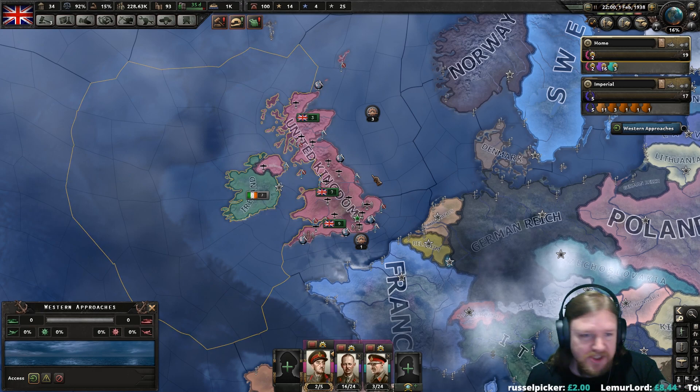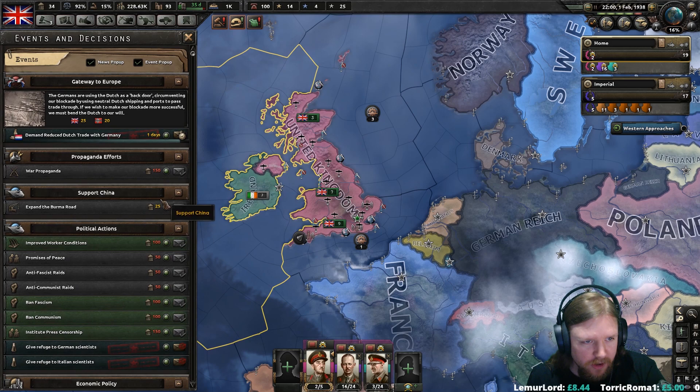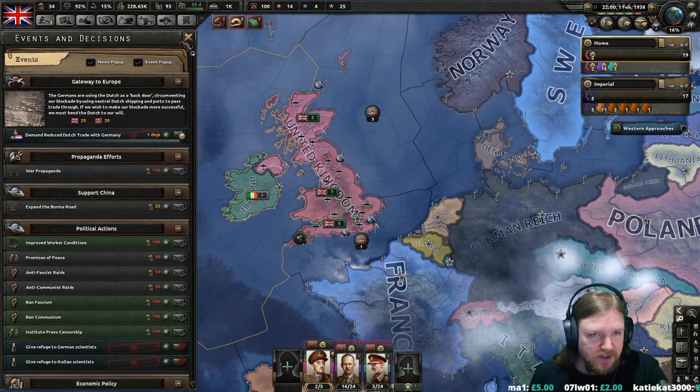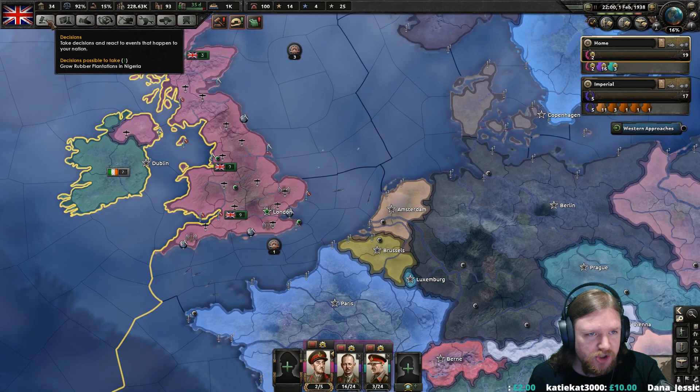So it is still 1938, this is pre-war. The current struggle going on is the struggle over the Netherlands for the gateway to Europe. We are currently trying to outbid the Germans in terms of getting access to it, and we should be able to win that one.